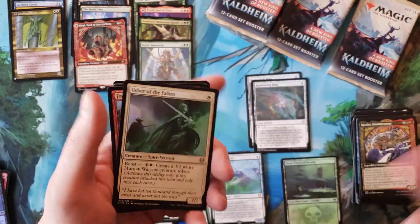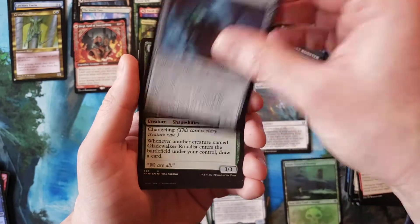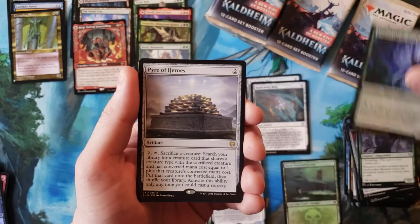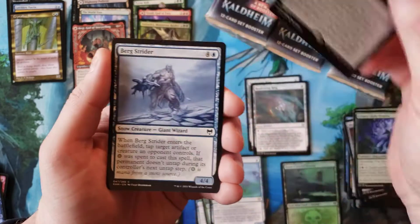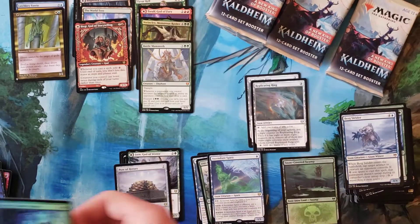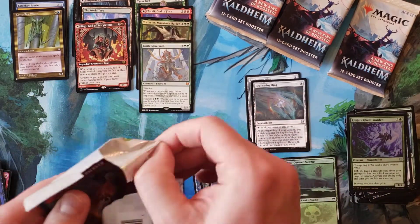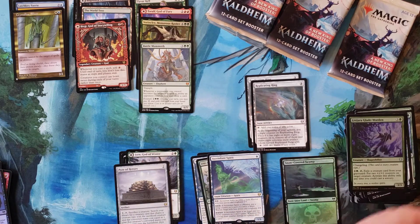Okay, let's get through the uncommons — haven't seen any of the uncommons I'm looking for yet. Pyre of Heroes, nothing, Wargate, and nothing. We're definitely going to get this done before 20 minutes. That's pretty sweet.